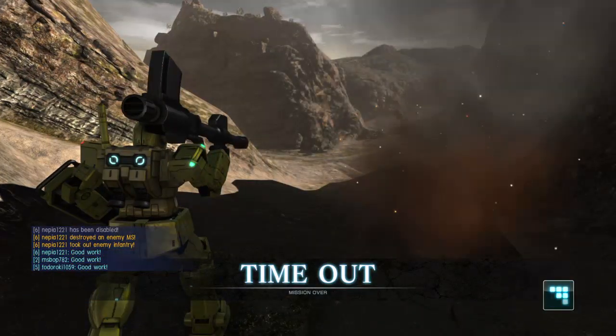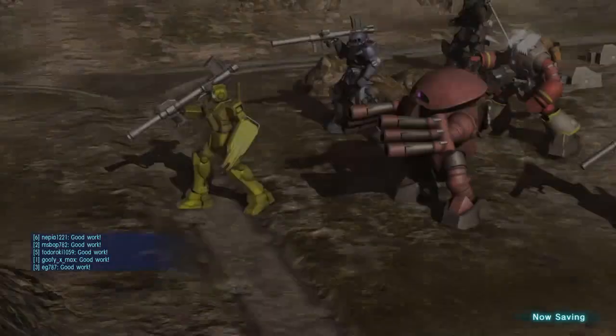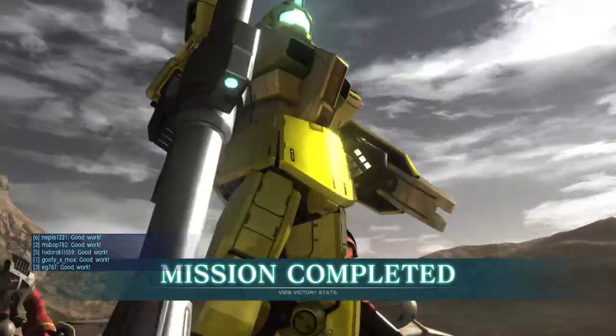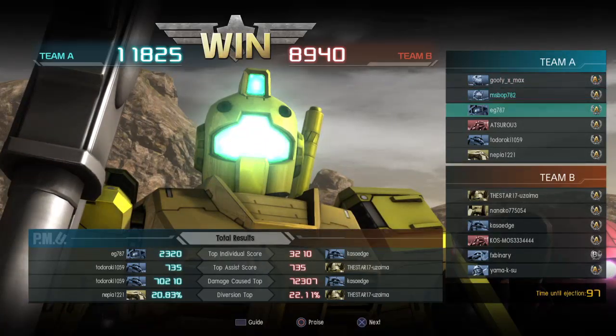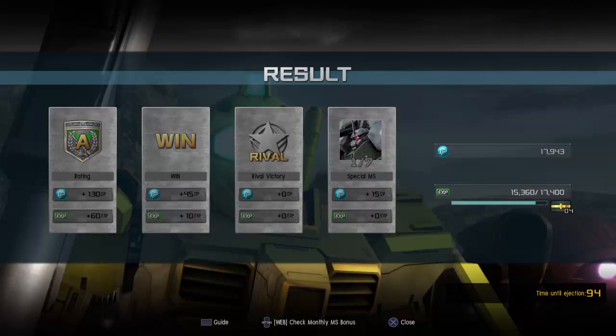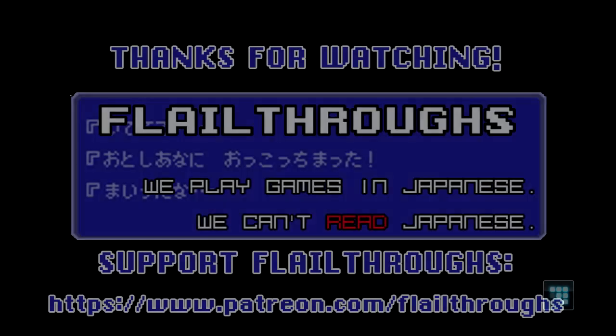Maelstrom definitely won. And a good round. White Dingo is pretty capable. Looking forward to seeing its good gun, but in the meantime, very fancy gold gem and a good round all around. Thank you for that, Bob. And that is going to do it for today's Gundam Battle Operation 2. We'll be back tomorrow with more, so till next time, everybody take care and have fun. Later!